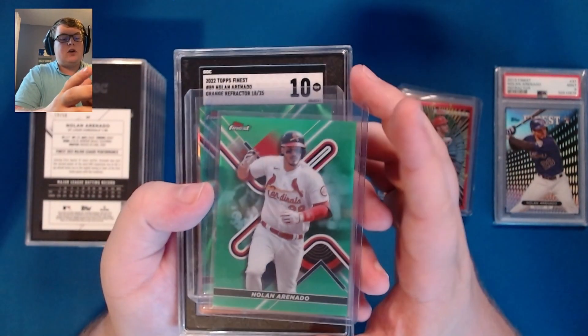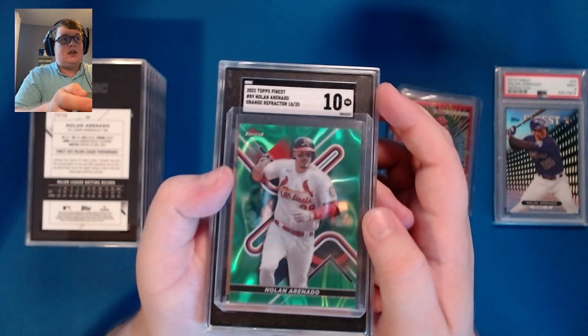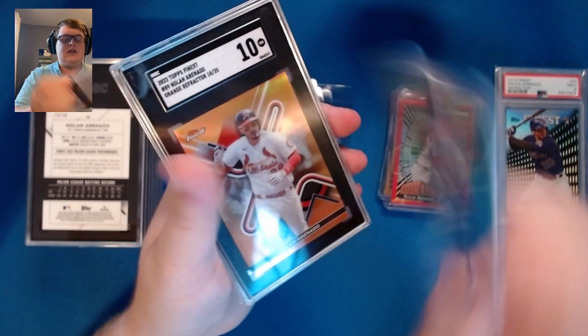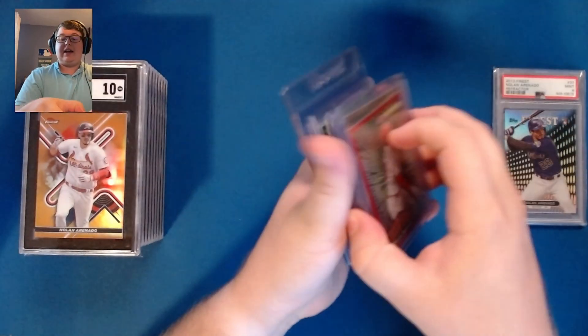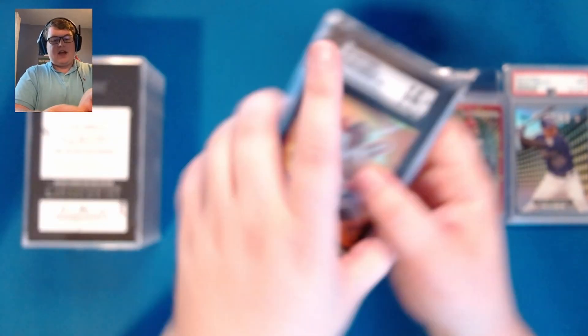We also have two greens that need upgrades: the true green is a little off-center top to bottom (93 of 99), and the green lava is also off-center top to bottom (76 of 99). Those will be a bit more difficult to find since they're numbered to 99. So if you guys have any of those cards in fairly good shape, reach out — I would love to take a look.